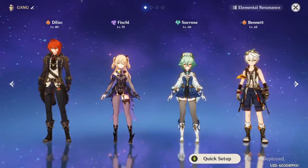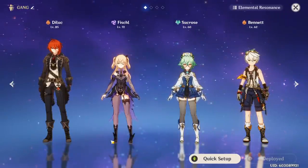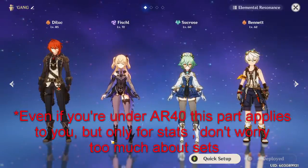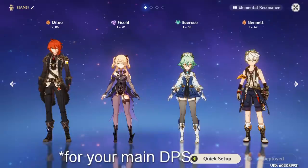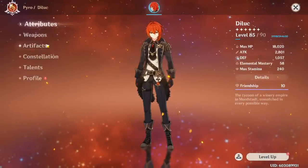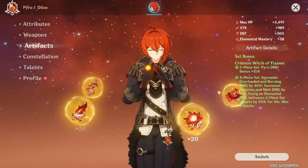As a general rule, you want to be maxing your DPS — so in this case I'd be maxing my Diluc. Assuming you're AR40+ and you can farm artifact domains, what you want to do is go for the set for your main character. So if you don't know what set to build, I made an artifact guide for every character, but for Diluc you want Crimson Witch of Flames. So you're going to want to get a four-piece Crimson Witch of Flames.